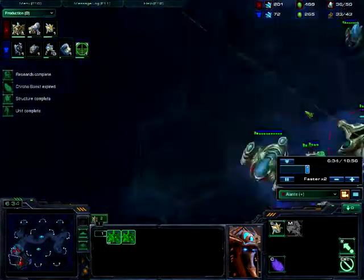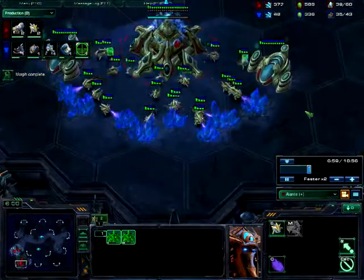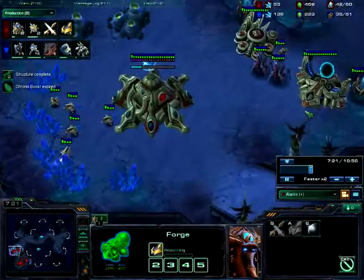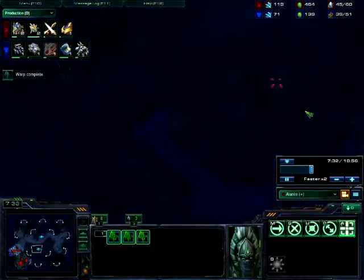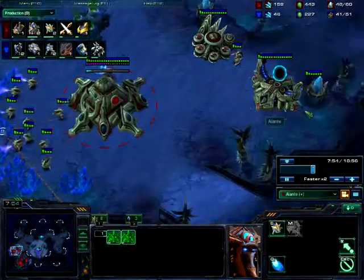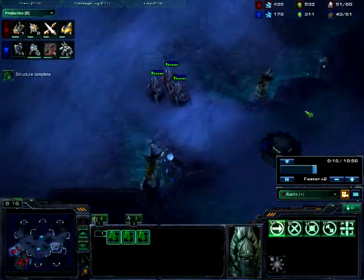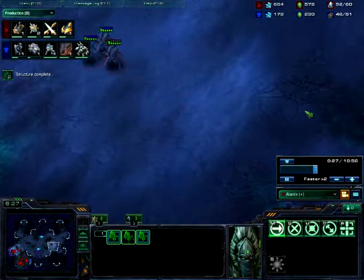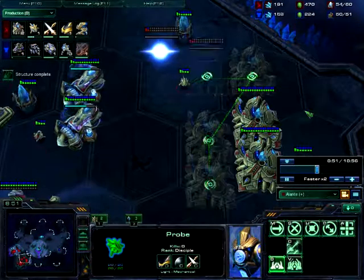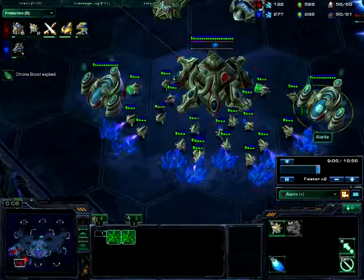We are going for the powering approach. This time I actually made the double forge fast enough — possibly too fast. The gateways are coming. Plus one, plus one, plus one, chrono boosted. You know how powering works — it was explained in the last video. To recap: it is a Protoss approach of making gateway units, getting as many workers as possible while not actually making units in the beginning, just scouting a bit, and building a lot of gateways so you can produce one massive push and then reproduce very fast. It is best on two or more bases — I wouldn't do it on one base, it's a really bad idea.